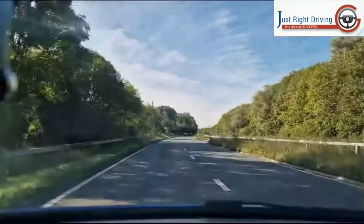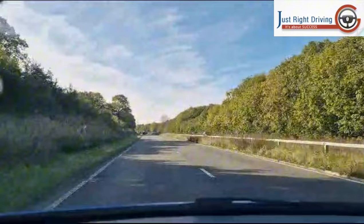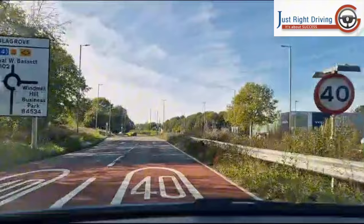We're heading towards that Playgirl roundabout, Phoebe. Turning right towards West Swindon, third exit. Check your mirrors first — is it safe? Cancel signal, keep going. When you get close to the roundabout, do your mirror checks again. It's right — indicator. So turning right to the third exit: mirrors, check, indicate.